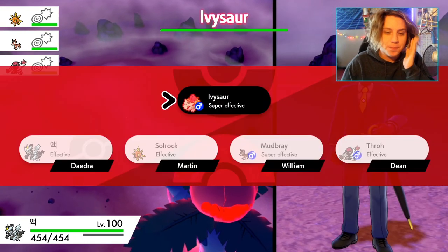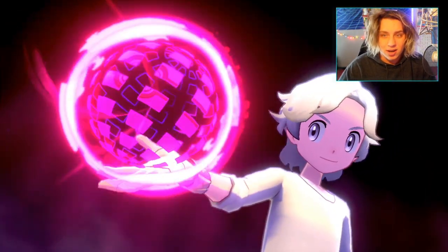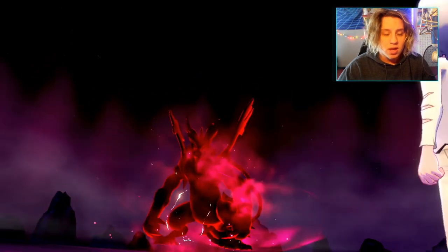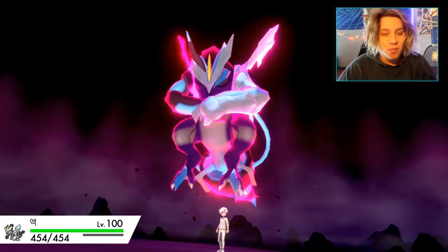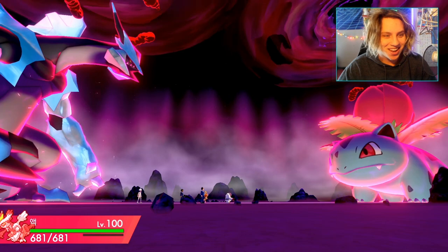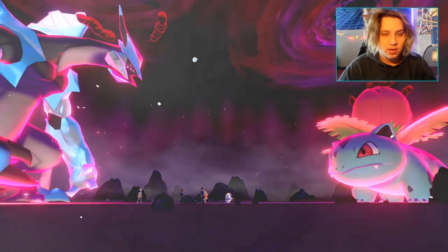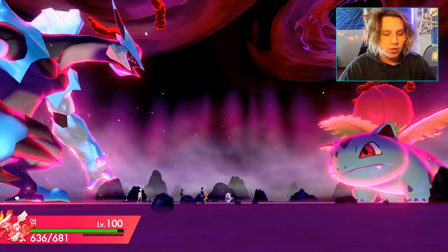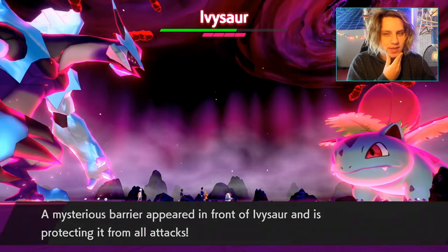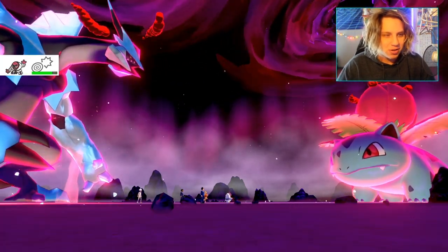I'm gonna Dynamax and use Max Hailstorm — this is my Kyurem build that I'm gonna be trying to take down Mewtwo with. Hopefully — I'm scared, but I actually recorded myself getting it on Pokémon Home, using EV-reducing berries and giving it a bunch of Proteins. The Kyurem is gas! So here we go. It's gonna break to its shield and we got the Max Hailstorm. I just realized that's gonna be a problem for the Mewtwo raid if everybody's dying from hail — we'll have to rethink that one.